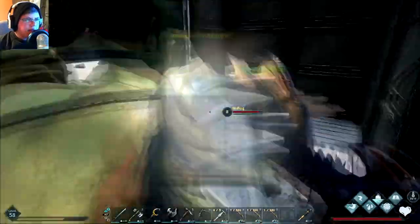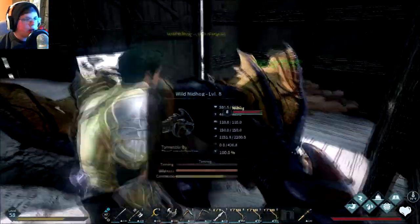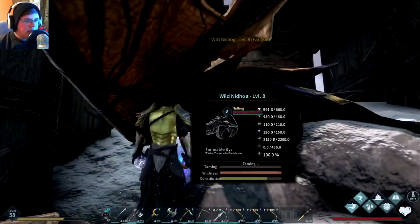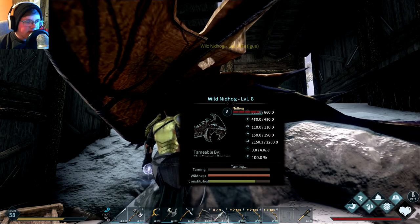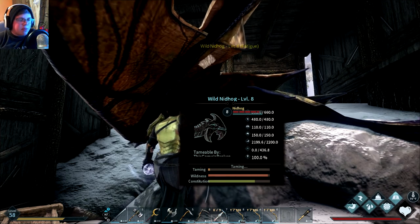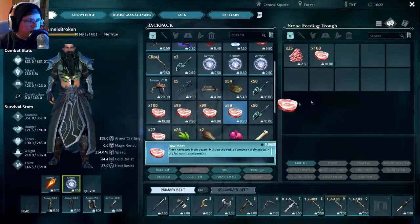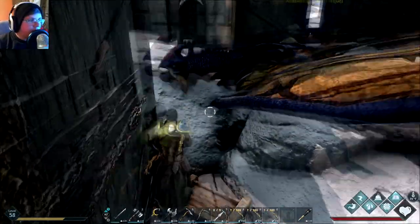He's pretty much trapped now — walls all around and a roof. A griffin probably can't get in here. My problem is he is not taming up very well. His whole constitution bar almost went down and he hasn't eaten once yet. I'm going to have to numb him up quite a lot because his constitution drops so quickly. I have my Barunda nearby so she doesn't die. His constitution goes down a little too fast for my liking, but at least he's a nice color.